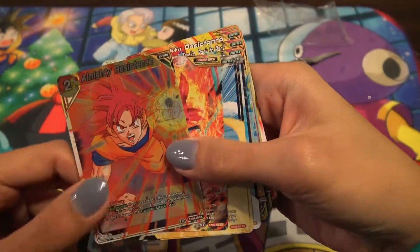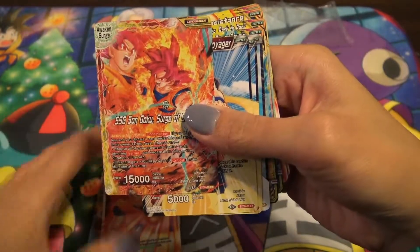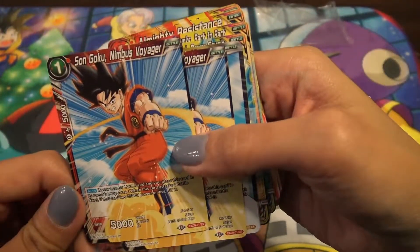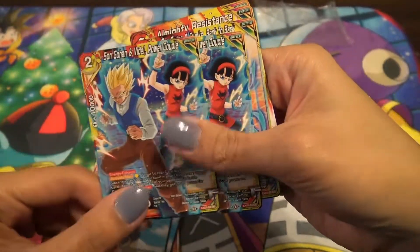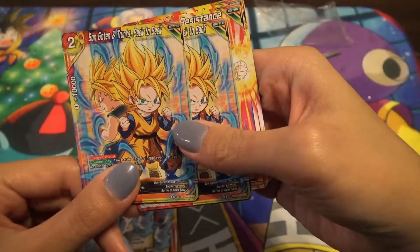We got the almighty resistance — okay, that's the battering laser. We should do it full. Oh, we didn't get the foil leader. I mean, would you rather get the foil leader or the secret rare? One drop Goku, three drop Vegeta.